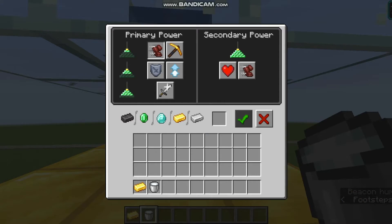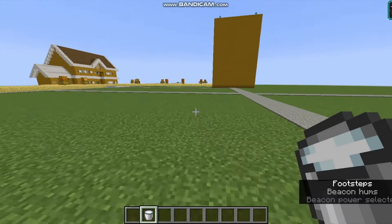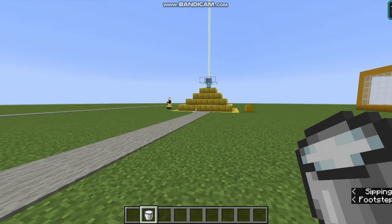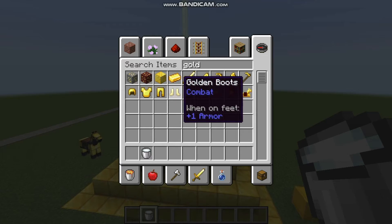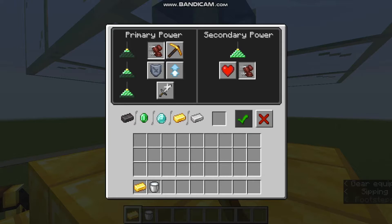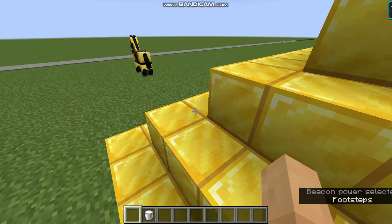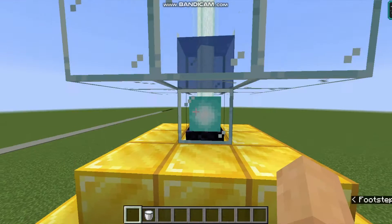There we go — it's now giving us Speed II. That's actually awesome. I'm going to drink some milk now. Actually, I don't think I'm going to go for speed — I'll go for jump boost instead. Now we can have haste... let's give jump boost a try.